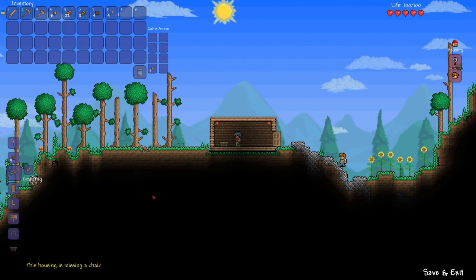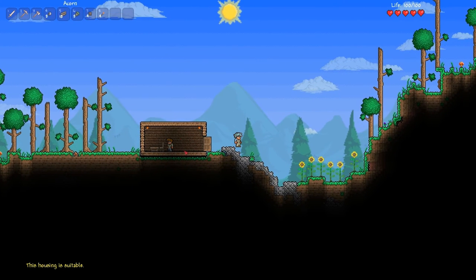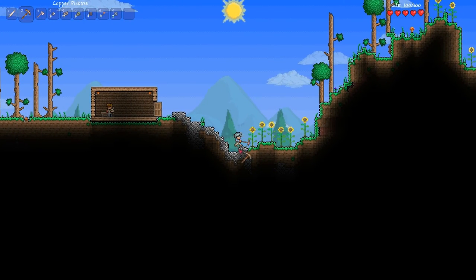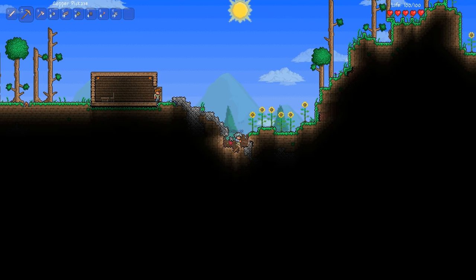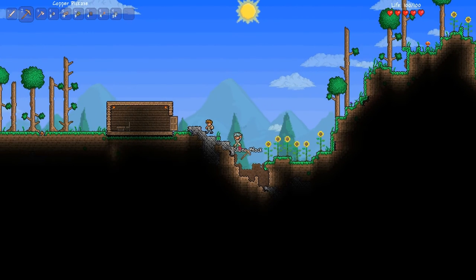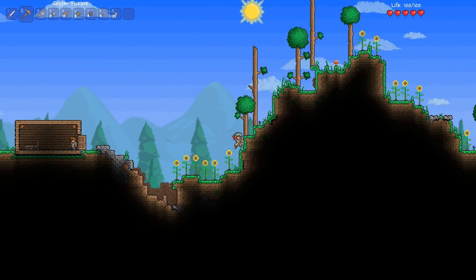Need a chair — forgot about that. There we go, got a chair. Happy, yay! All right, now I'm going to mine some stone. Then I'll go find some slimes so I can get gel for torches and stuff. This stone sounds really high-pitched and kind of annoying. It sucks whenever you're building one of these tunnels straight down through the entire world.